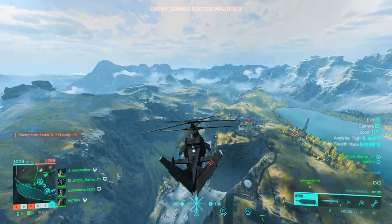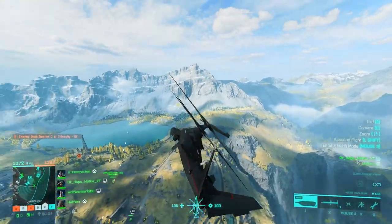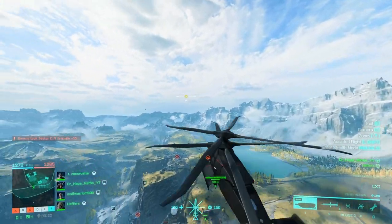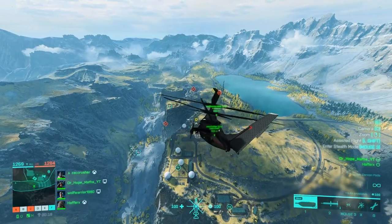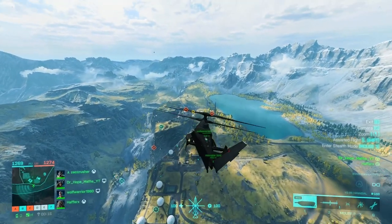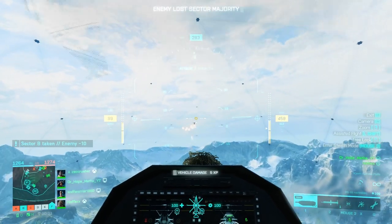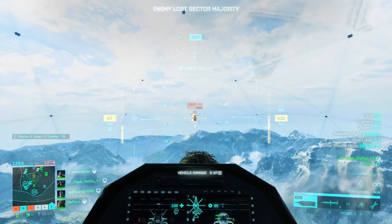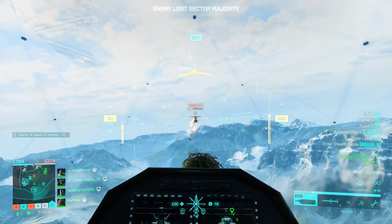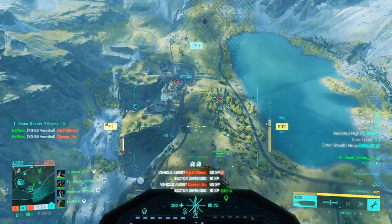So I'm going to try and find the stealth chopper and eliminate that first, and then I'll be free to farm people on the ground. We can see the stealth chopper — it's coming right for us so we have to kill it now or we won't be able to farm people down on the ground. I'm just staggering my 30mm cannon at it and it's dead. Now we're free to farm.